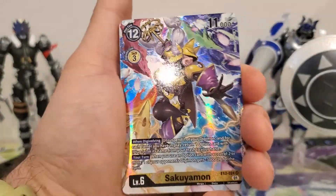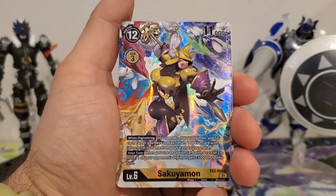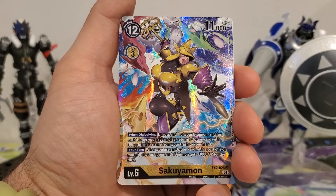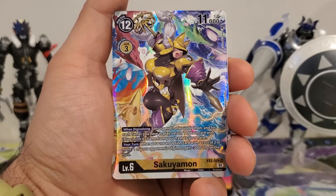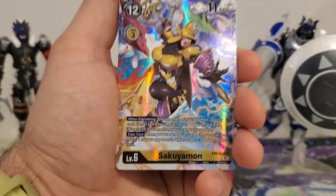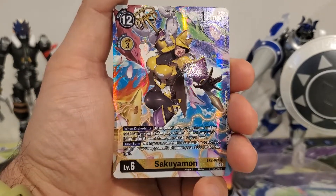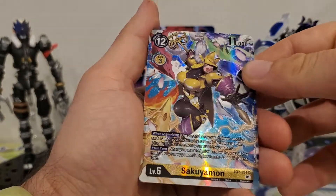And we got the Alternate Art Sakuyamon! That is very nice looking. She's a 12 play cost, 3 Digivolution cost, 11,000 DP. When Digivolving, unsuspend one of your Digimon. And for each Tamer you have in play, return one Option card with Plugin in its name from your trash to your hand. Your turn, when you would use an Option card with a cost of 2 or more, one of your opponent's Digimon gets minus 3,000 DP for the turn. It's working with the Renamon playstyle we've seen in this set. I'm really liking the alternate art — the textured back is pretty neat.